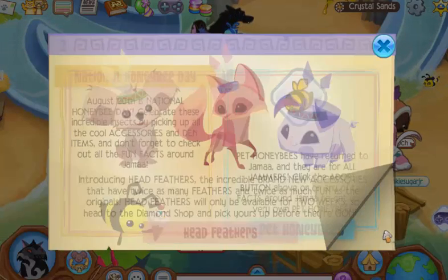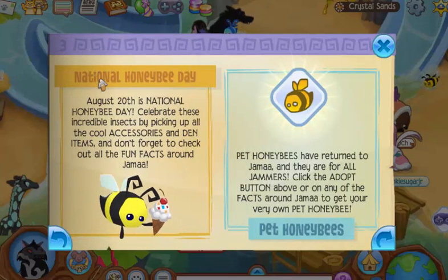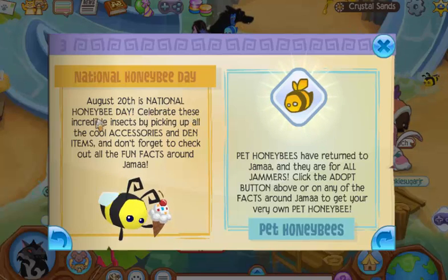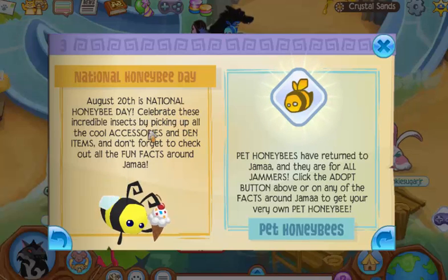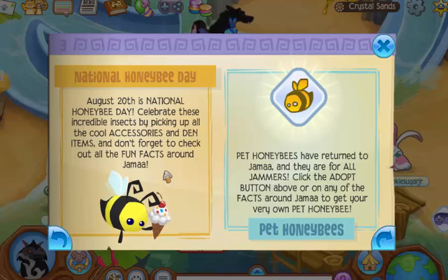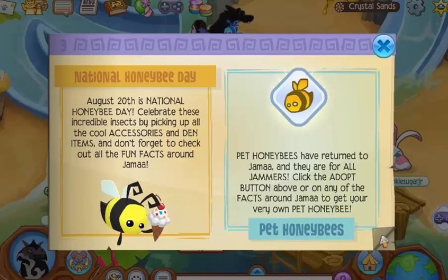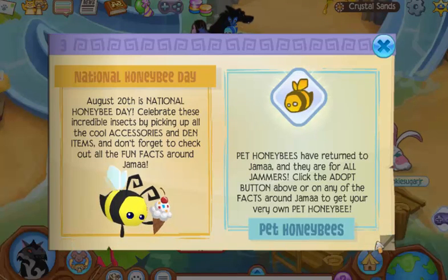Okay, I'll have to do that. I already got a pet bee. Let's read about National Honeybee Day. Today, August 20th, is National Honeybee Day. Celebrate these incredible insects by picking up all the cool accessories and den items, and don't forget to check out all the fun facts around Jammah. You can just click on this, or you can click on the signs around Jammah.